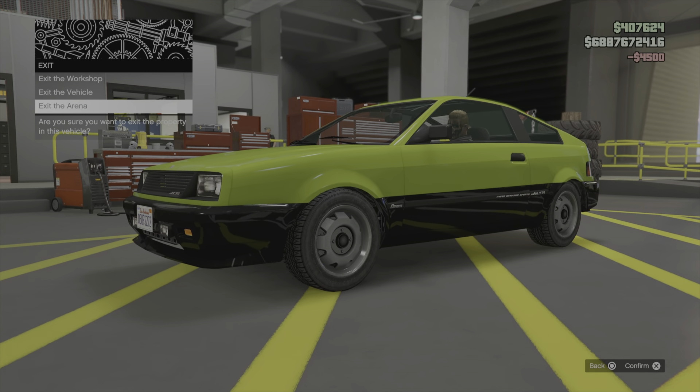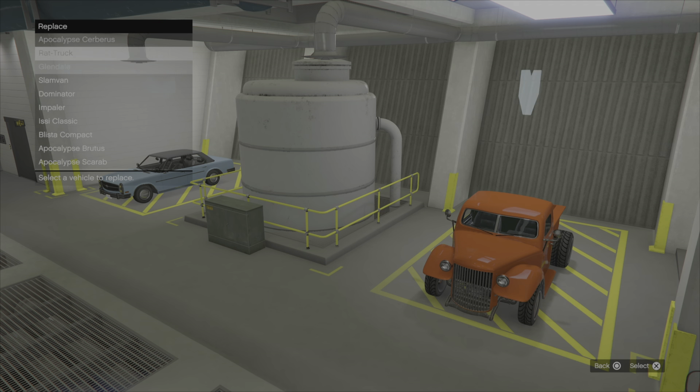I'm gonna request my personal car out of my MOC. Get it and drive it back into the Arena here. I'm going into the ground floor — accept the Fuller, and we can replace it with the car that was in the back.